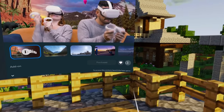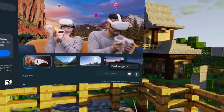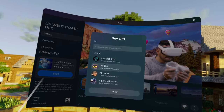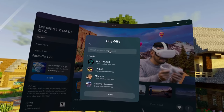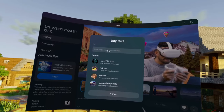Down here on the bottom right, you see those three dots. You're gonna click on those three dots and there is 'Purchase as a Gift.' Click on 'Purchase as a Gift,' and then you can find your friend in here, or you can search for them, or you can just enter an email. If you do an email, it will send them a code that they can redeem in the store to get that DLC.